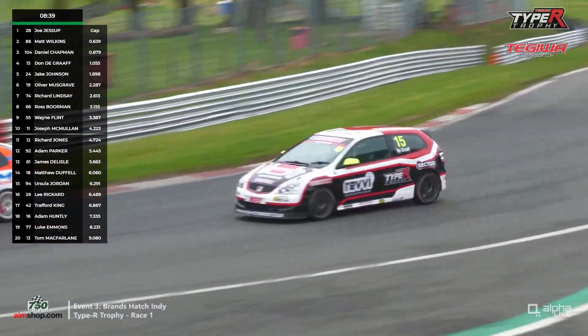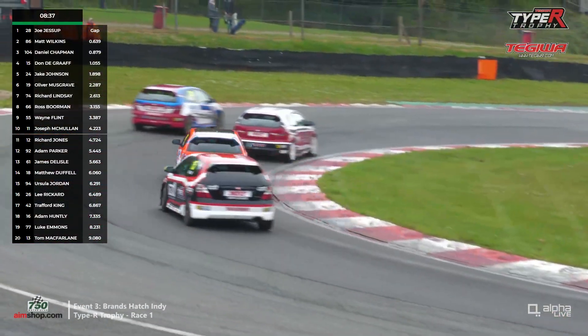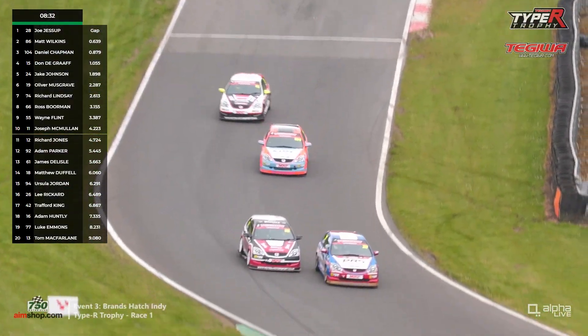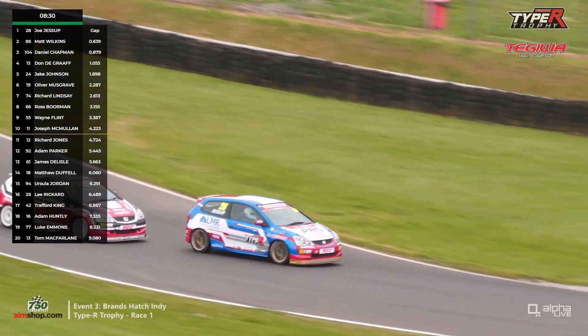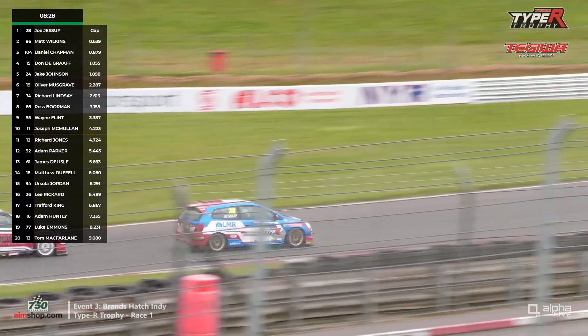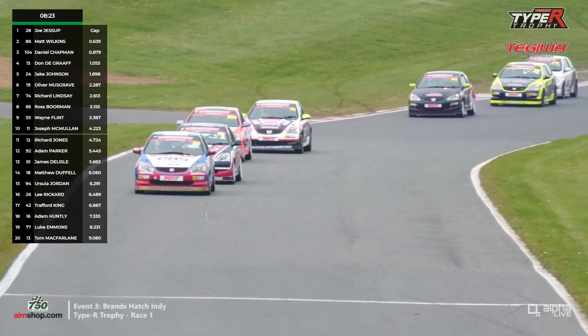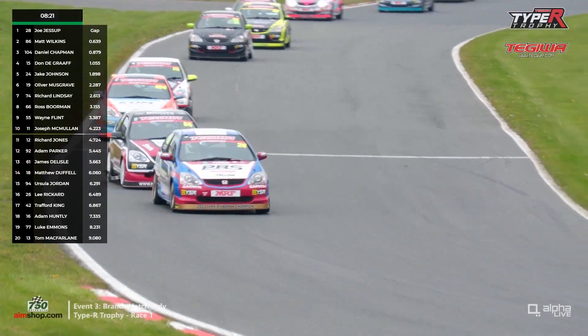Johnson started 11th, so that was a great start from Jake Johnson, the driver from Cheshire. Meanwhile, side by side for the lead. Joe Jessup had a good lead across the line but he's been caught by Matt Wilkins, who's on the outside into Graham Hill Bend. You don't often see that move work into the corner — sometimes you can get a better exit. What was a good lead for Jessup has come to nothing.